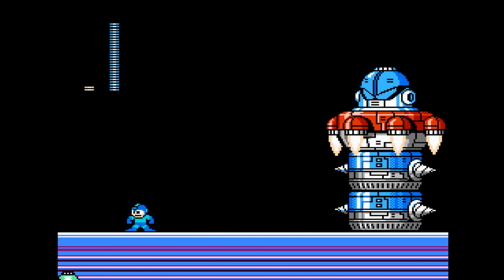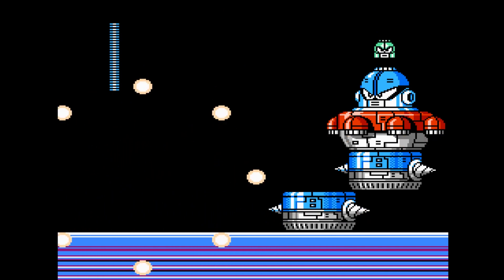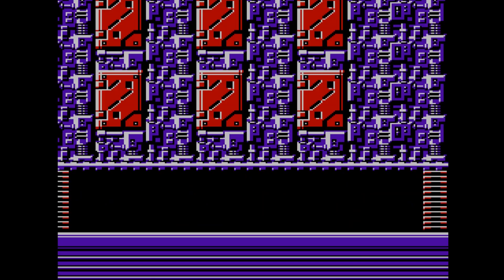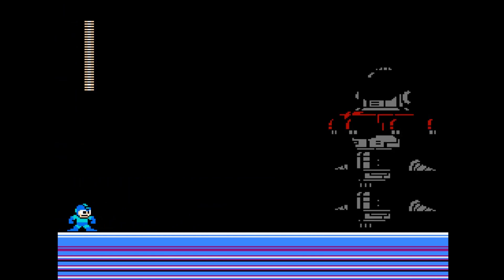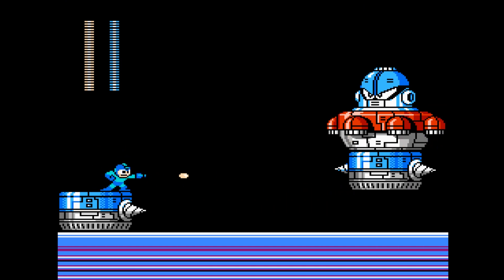It doesn't seem like it's doing enough damage. So what determines the position of the green things that keep raining down? Yeah, what determines that? I don't know what this guy's weakness is — that is for sure.